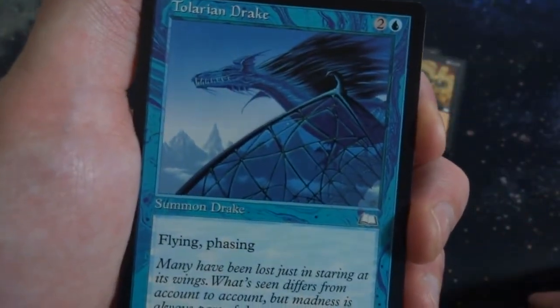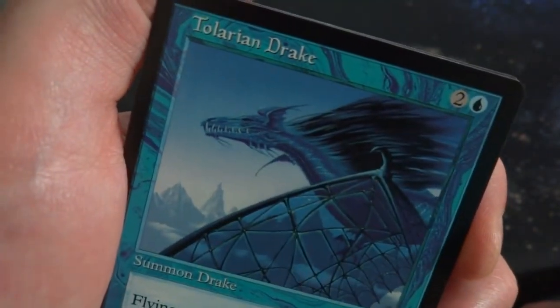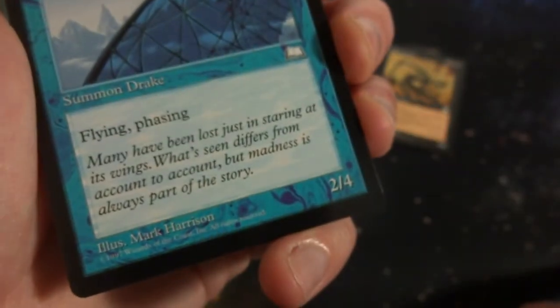Got Tolarian Drake. 2 and a blue. Flying and phasing. It's a 2-4. Summon Drake. You can see through the glass roof right there. Beautiful art by Mark Harrison.